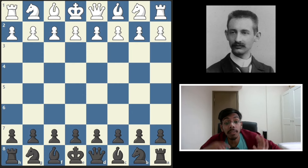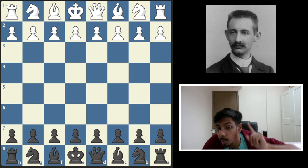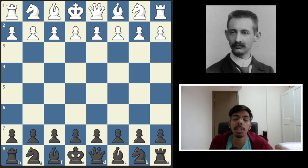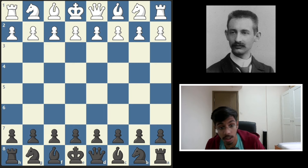Hello, today I'm going to take you through a game where black sacrificed two rooks, two bishops and one knight. Every single piece was sacrificed. White was Mr. Bernard and black was Mr. Carl.